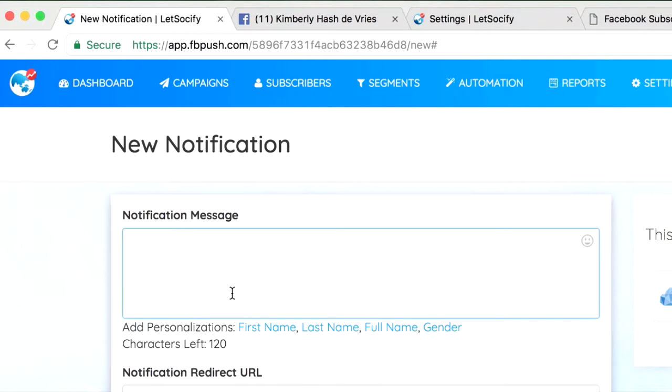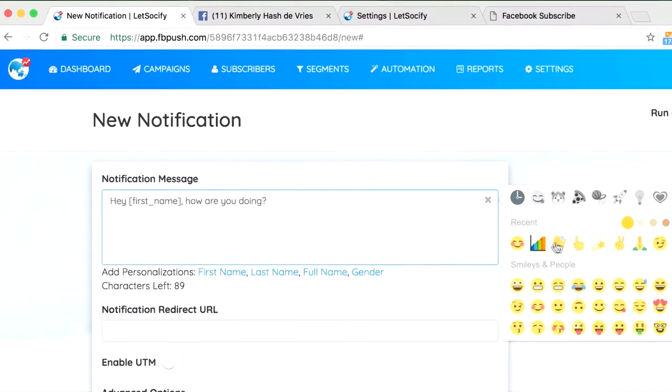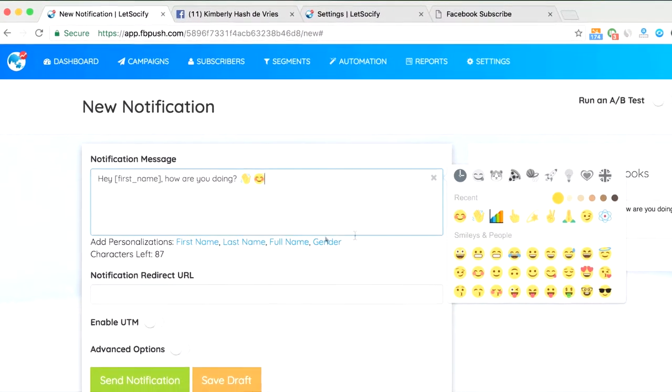Because LetSociify integrates with all major email autoresponders and captures the email addresses your prospects use on a daily basis. Once they've opted in, you can really start to use all the powerful LetSociify features. You can use our personalization feature to address your reader by his first name and add a full range of emoticons to share how you feel about the notification you send.